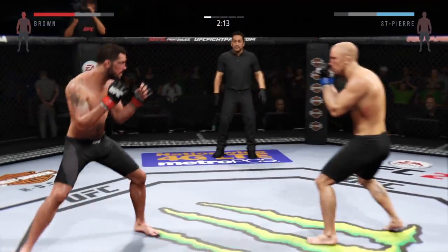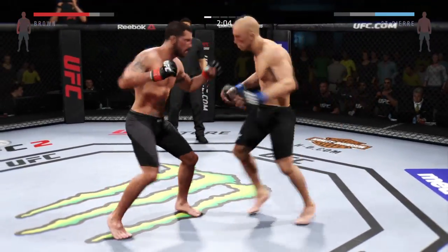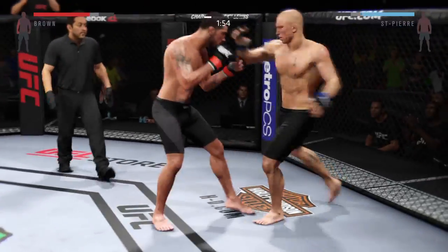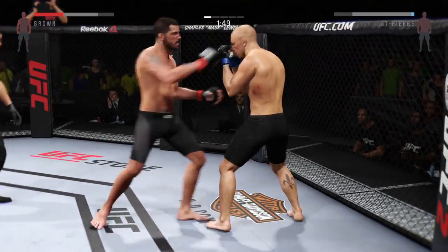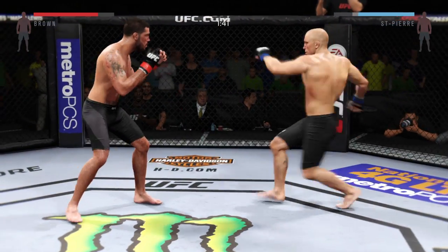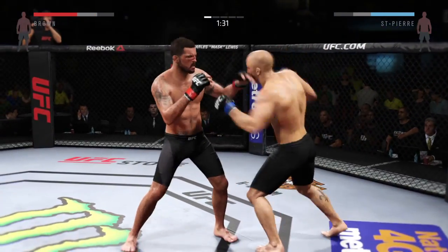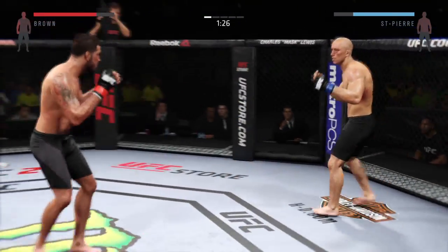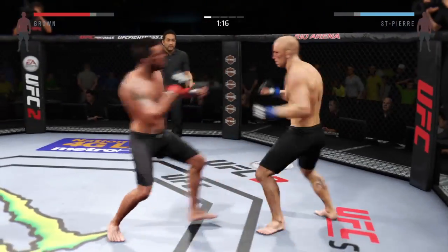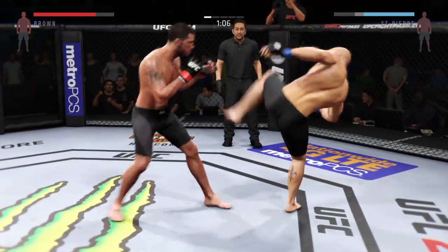Big right hand — he's landing some good shots here. He missed that kick. Superman punch. And he's throwing that left hook with ill intention. George with a hard kick to the body. Very nice combination. Solid jab. Big combination.